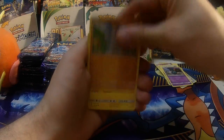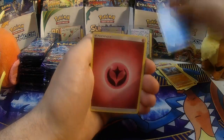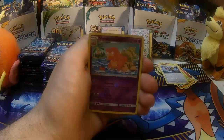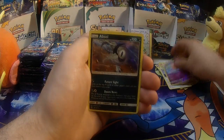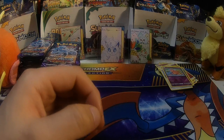Pack two — Trubbish, Machop, Alolan Geodude, Mudbray, Sandshrew, Fairy Energy, Weepinbell, Fletchinder, Sligoo, Reverse Holo Slowbro, and an Absol Holo. Back to back, we've got a Full Art GX and a Holo.